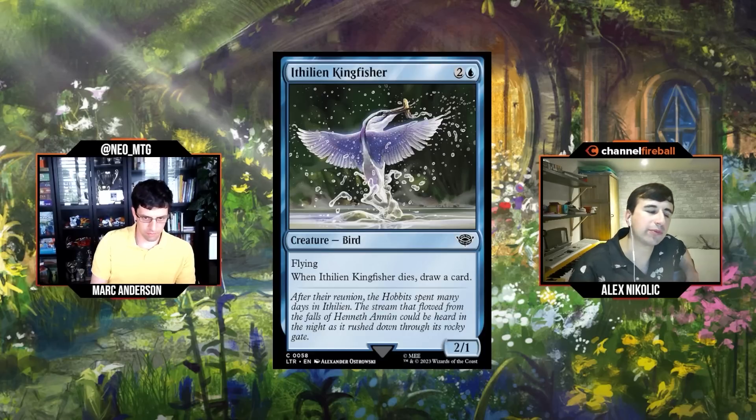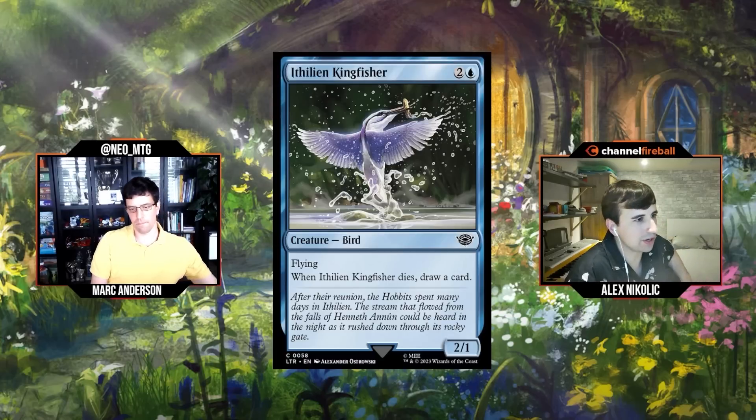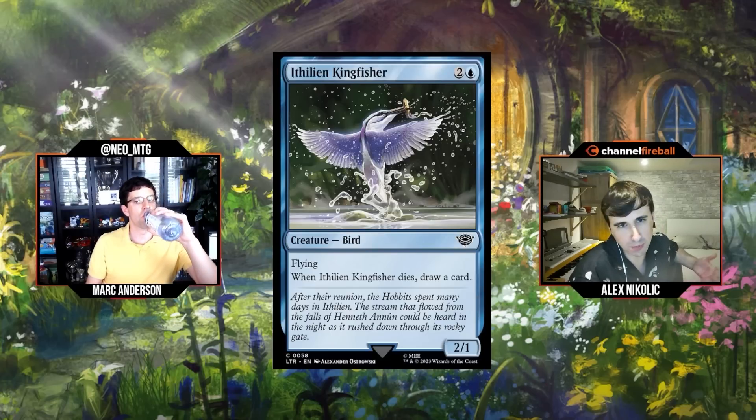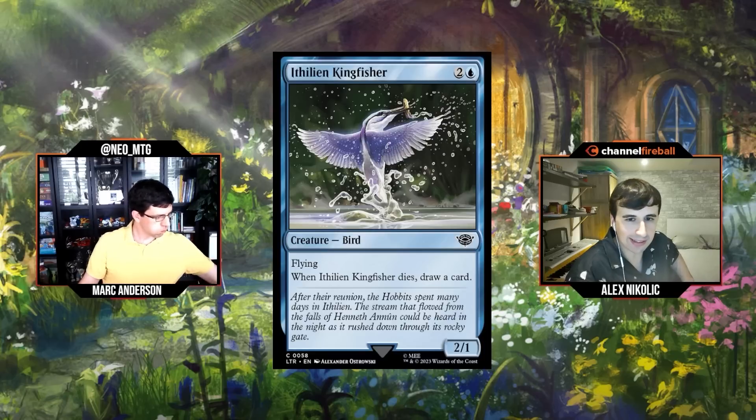One thing we haven't mentioned: the ring gives evasion, but it's also really good on creatures that are naturally evasive. If you make the Kingfisher your ring bearer, it's just going to keep getting in and looting. I think the card's got some merit; I'll give it a C.